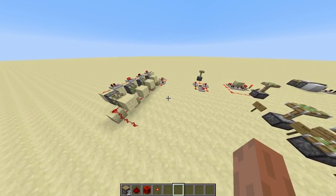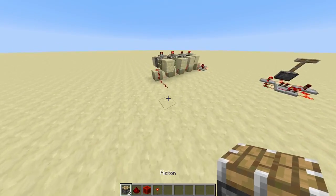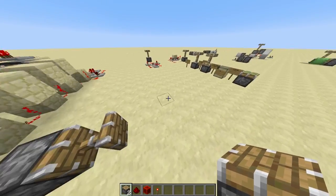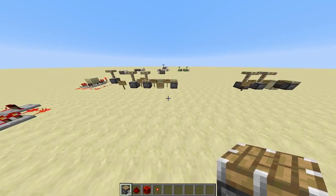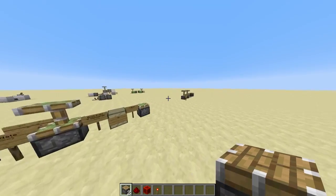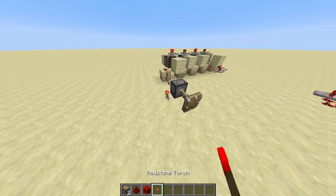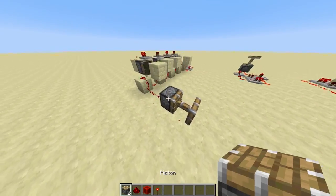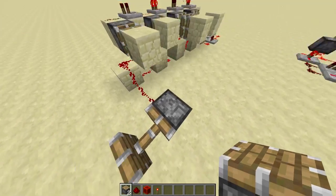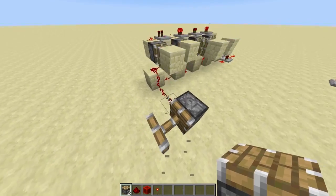In this video I will talk about two things. First I want to show you another completely useless but interesting piston contraption which is super glitchy, and then after that I want to talk about the changes to piston behavior from 1.8 to 1.9 because a lot of stuff will be broken — basically everything — and this also won't work in 1.9 anymore.